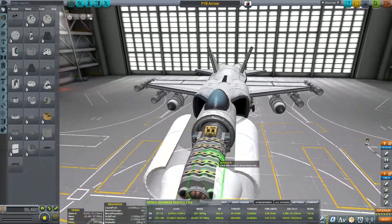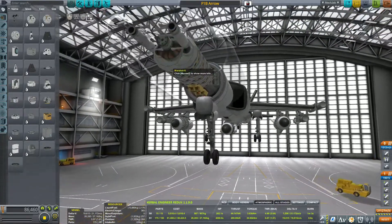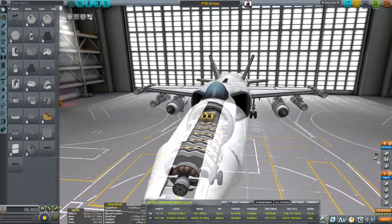The gun is simply a bunch of firework launchers strapped together, with the launch velocity CAL overclocked. The gun fires two rounds every 0.3 seconds, giving it a fire rate of 400 rounds per minute. Two sepratrons with the fuel removed are mounted at the front of the craft to make little gun barrels.